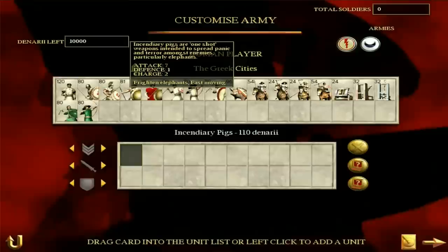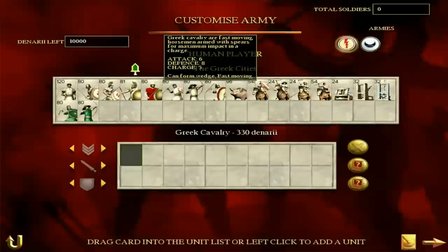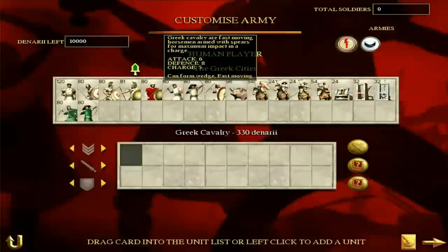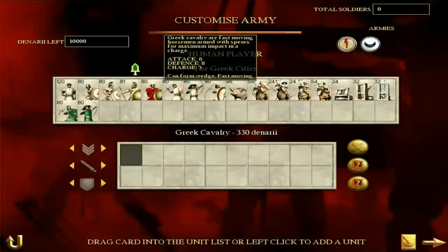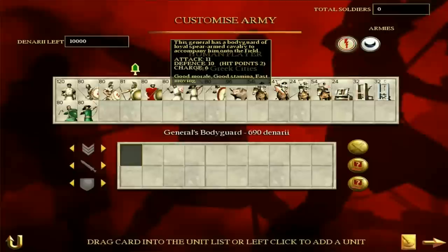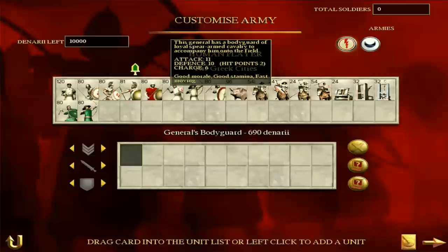Greek Cavalry — kind of notorious for being terrible. These are light cavalry, fast-moving, and they can form a wedge. But they have an attack of 6, defense of 8, and a charge bonus of 5. They don't stand up well. I'd use them for picking off really vulnerable units, but mainly for chasing down routing units at the end of a battle — Greek Cavalry will do the job then. If you charge them into a phalanx or any decent unit, they're dead. The General's bodyguard is, to be honest, pretty trash — attack of 11, defense of 10, charge bonus of 6. Good morale makes them alright, but they're basically like cavalry. The Greek Cavalry overall is pretty underwhelming.